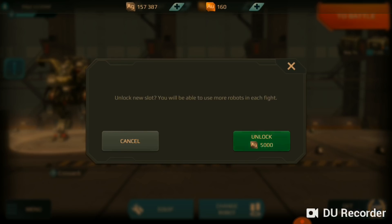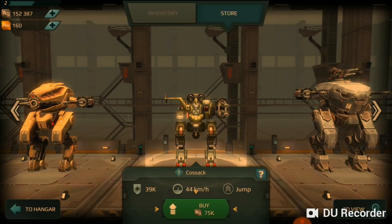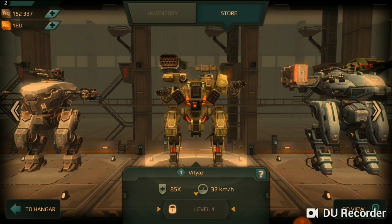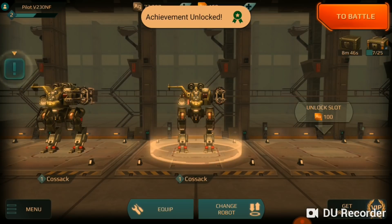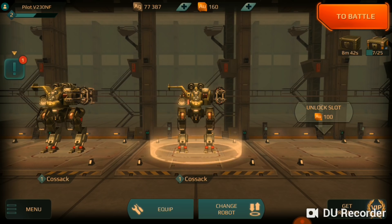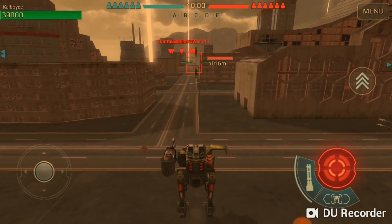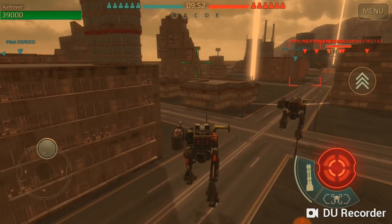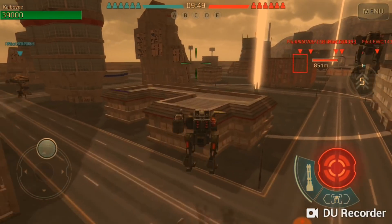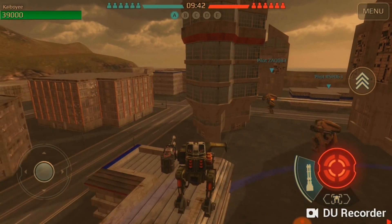On to positive things. I was able to unlock a new slot for just 5,000 of the normal currency, which was great. And this is the area where you can buy big, cool robots. I just bought a second of the same one just to test it, and that works pretty well. Let's go to battle. Right off the bat, I noticed it took between only 5 or 10 seconds to get into the game. With 50 million downloads, that seems appropriate, and I think that's great.